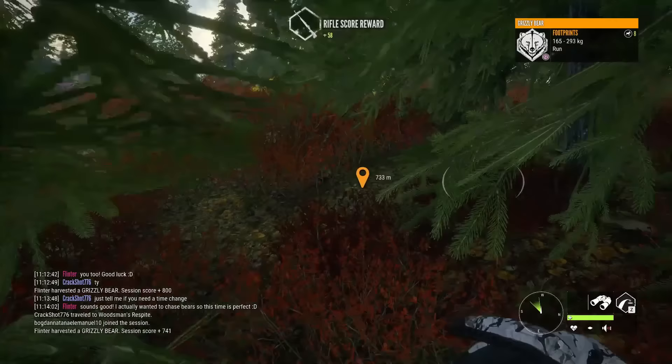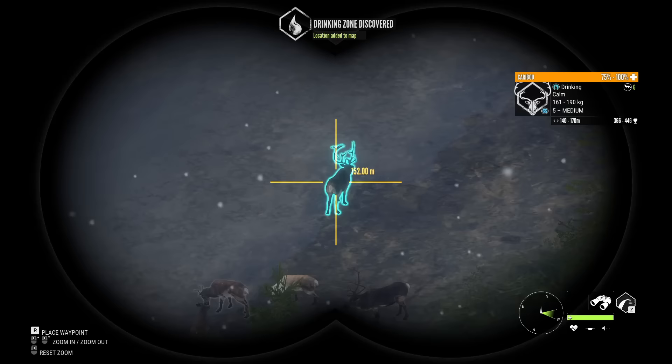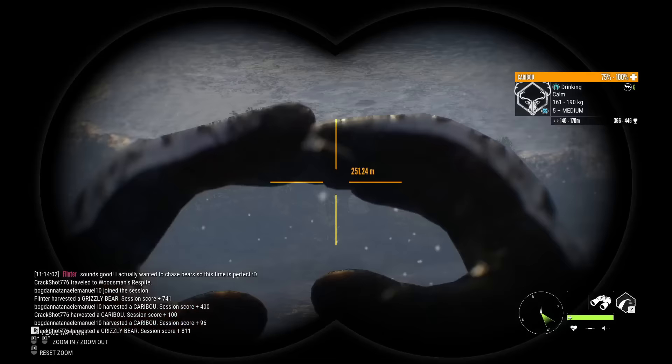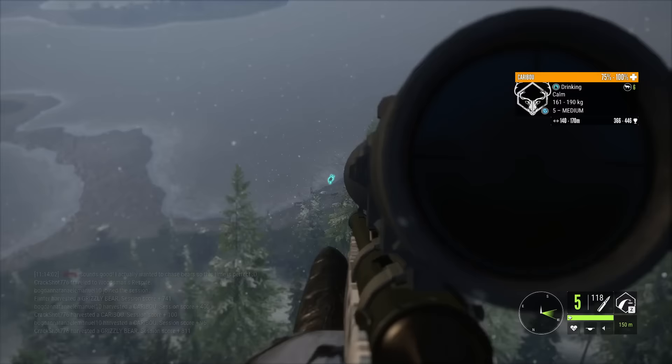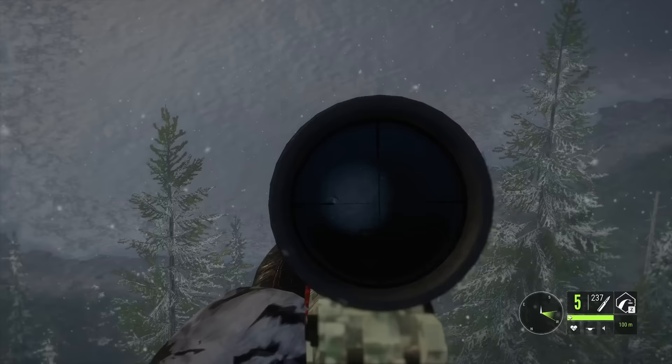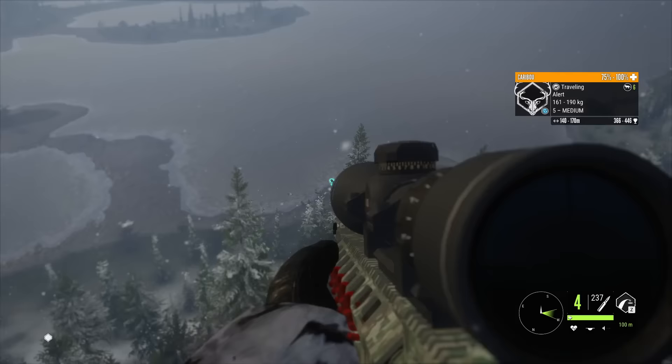That is a level 5 caribou - I'm pretty sure it's gonna troll. That is a really weird looking rack. It could be the case that something about the oddity actually adds to the score. The estimate gives him a chance, so let's see if we can maybe get him. We have the 6.5? I think we better alert it, because I am not so sure that's gonna get a lung. We can shoot in the air here - yeah, that'll do the job. So we need him to spin around alert.